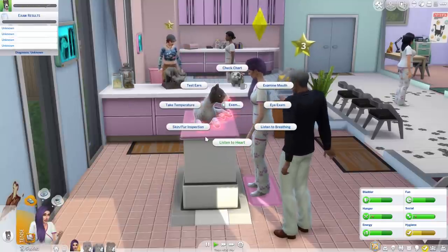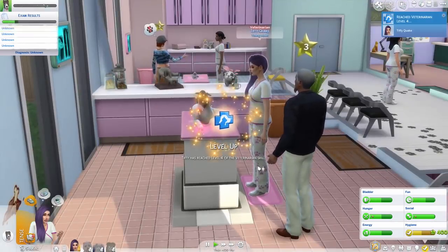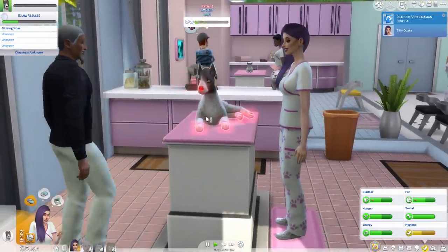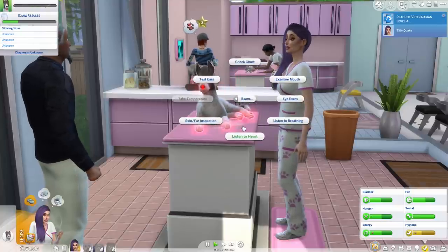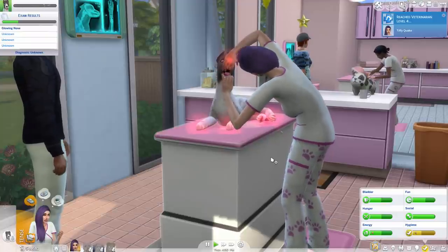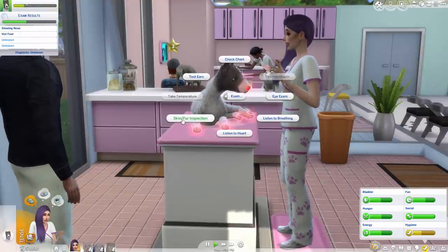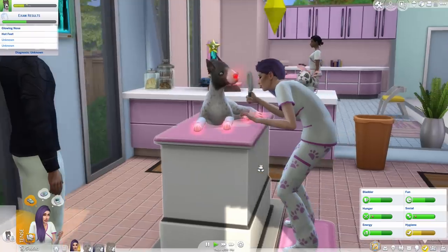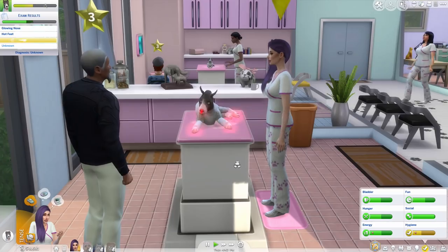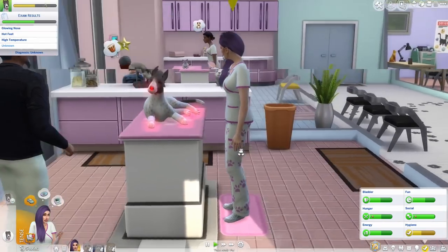Let's take your temperature. Oh, how you doing? It leveled up — level four veterinary, yay! Glowing nose. Let's examine your mouth, and we'll do the temperature too because it looks like you have hot paws. Hot feet — fur inspection. He's feeling a little tense, but I think we're getting better at this. Alright, I need to relax the patient though. Calm down, pup. It's all good.